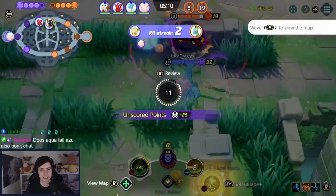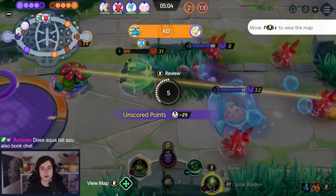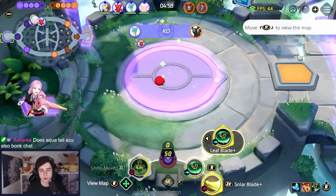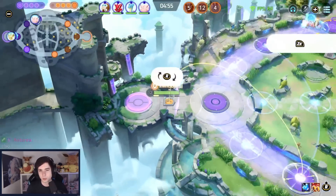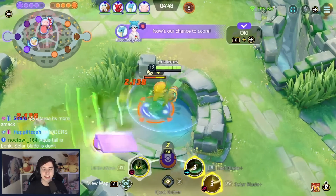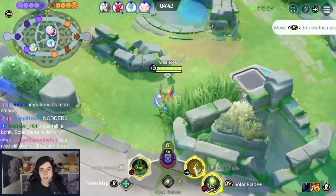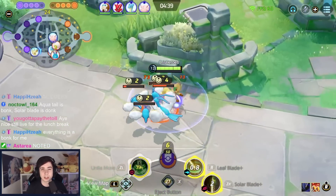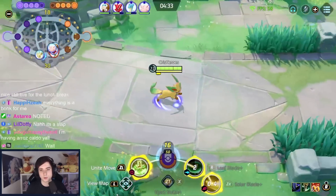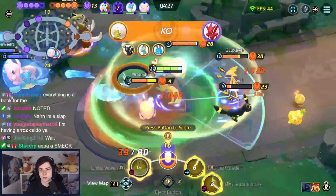It's very important in this build not to use your boost auto attack much, because it will ruin your Solar Blade. You can only choose between one or the other — either an instant Solar Blade or getting your boost auto attack out. So in this build you try not to boost auto attack. This would be my boost auto attack, but I don't want to use it because I want an instant Solar Blade and the cooldown reduction for my next Solar Blade. The only exception is if someone is running away and you need one guaranteed hit — otherwise always save the empowered state for Solar Blade.